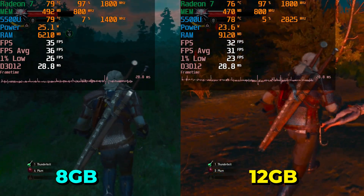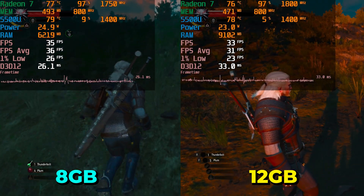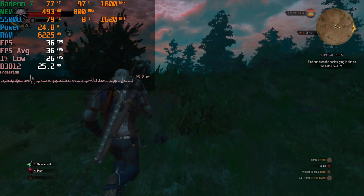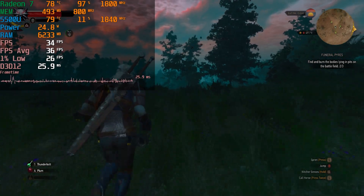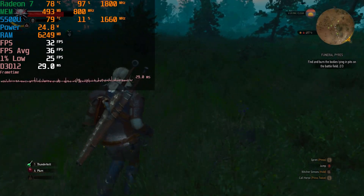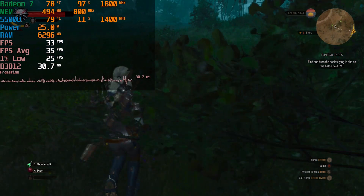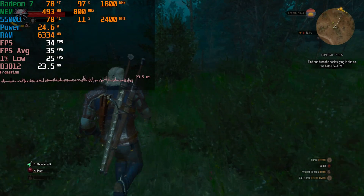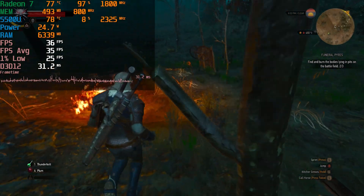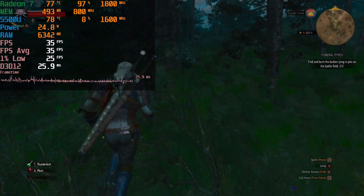What I'm assuming is happening is that the mismatched RAM configuration is really causing issues with bandwidth, affecting 1% lows and averages. It isn't a drastic drop but it is noticeable — everything is more consistent with 8GB here. A mismatched 12GB configuration means you're not running full dual channel; only part of the RAM runs dual channel and the rest is single channel. With 12GB, textures start going onto that slower single-channel portion, causing performance issues. That's my assumption based on testing, though it could be something else.